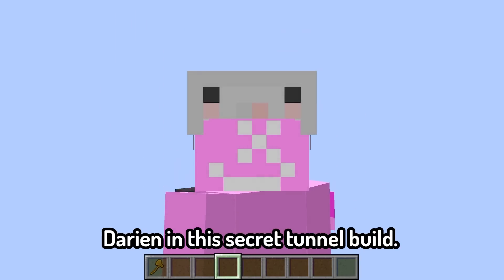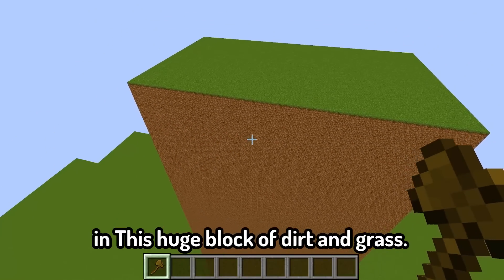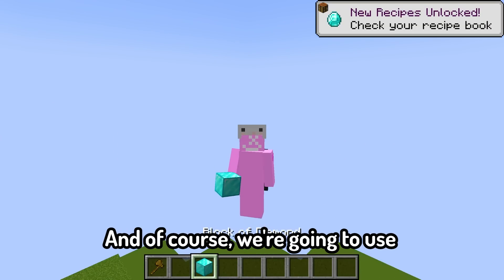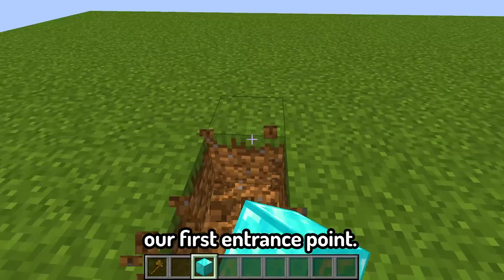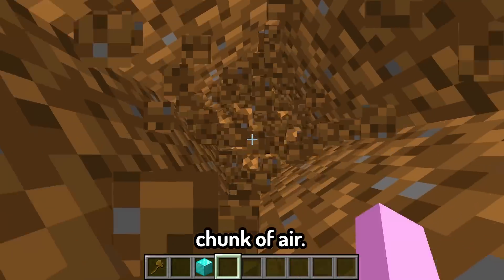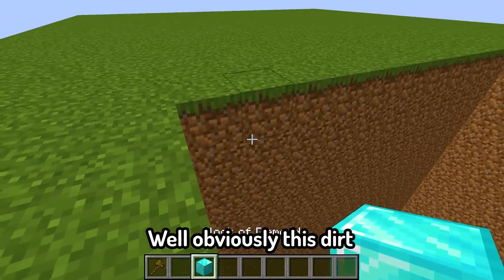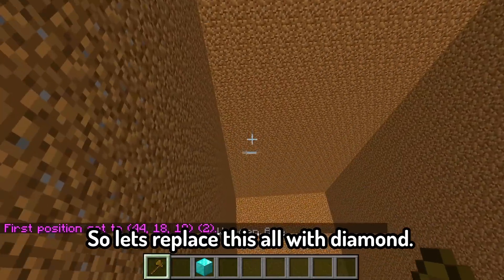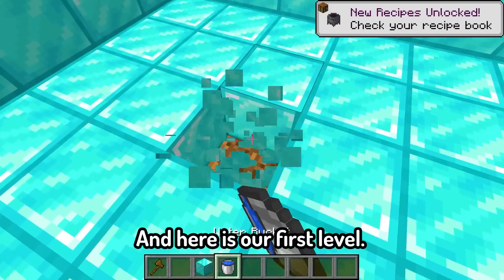We are absolutely going to destroy Darian in this secret tunnel build. The first thing we're going to do is spawn in this huge block of dirt and grass. And of course, we're going to use diamond blocks just because we're way better. Let's carve out our first entrance point. And now we have to make this huge chunk air. Now we have a whole air tunnel. But obviously, this dirt isn't good enough for us, so let's replace this all to diamond. The last thing we've got to do is the floor. And here is our first level.